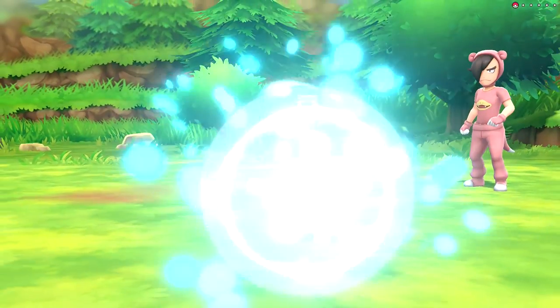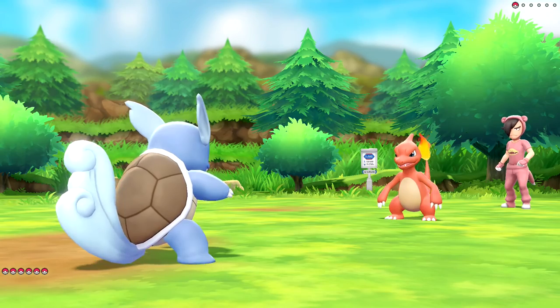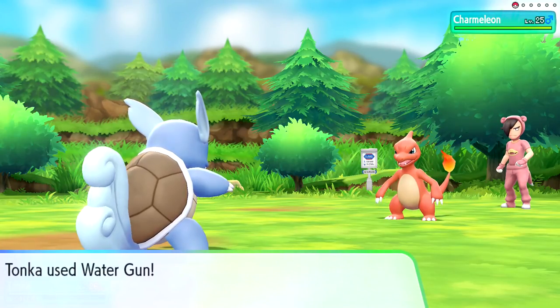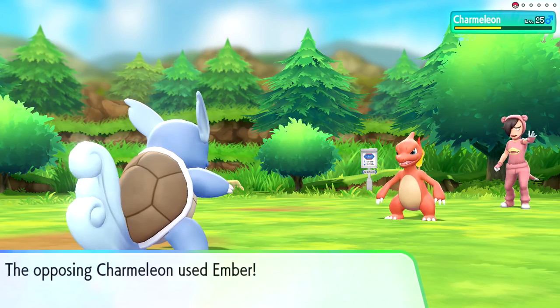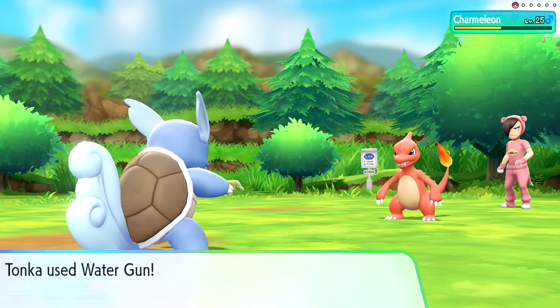Pokemon named Damien sends out Charmeleon. We're taking out Tonka. So we're in a perfect set to win this right now, let's just keep doing Water Gun. This is pretty cool - starter versus starter, Evolution 2 after Evolution 2. We should be able to handle him no problem. We might even get a level up for Tonka here.